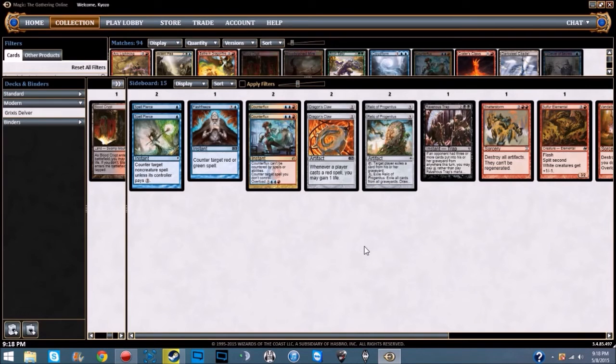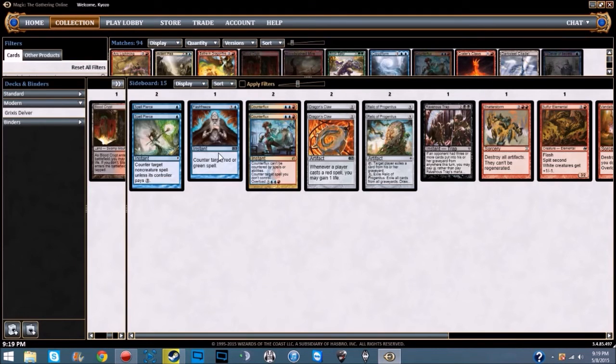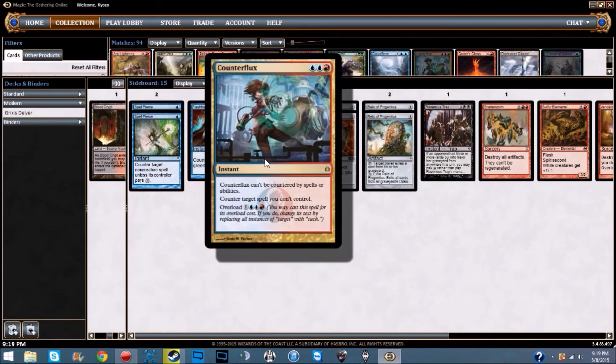Moving on to the sideboard: we're running two Spell Pierce — a blue instant: counter target non-creature spell unless its controller pays two. Amazing card, has won me games. We're running one Flash Freeze — one blue instant: counter target red or green spell. This mainly comes in against Bloom Titan, Scapeshift, and the mono-green deck that's been running around.